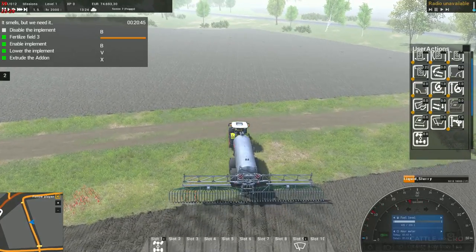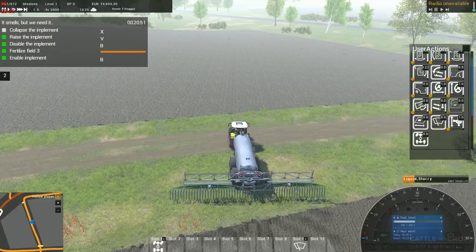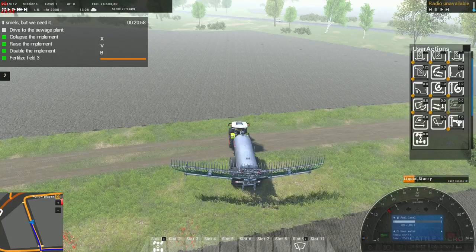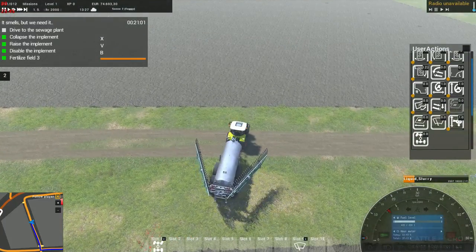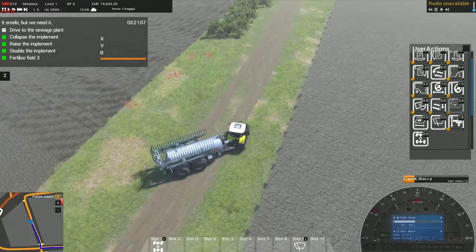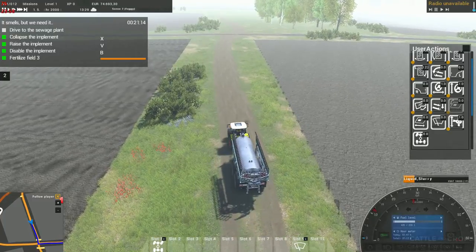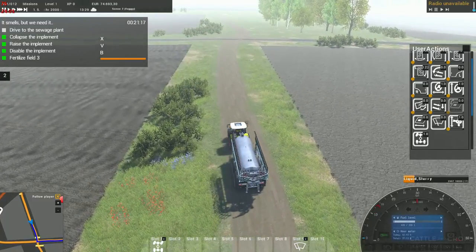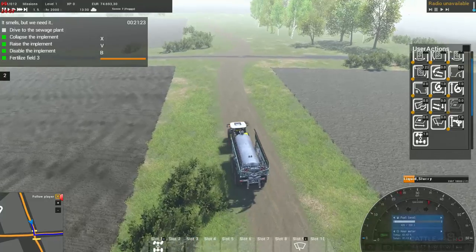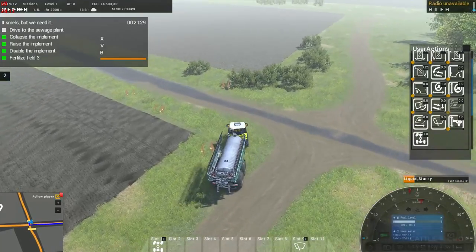Just let me get to the end of the field - there we go. Raise the implement, okay. Collapse the implement, okay - oops, we're rolling again. They want us to drive back to the sewage plant, although we do actually have a little bit left. I think we can come out of four wheel drive now - you notice immediately the RPMs and speed go up considerably.